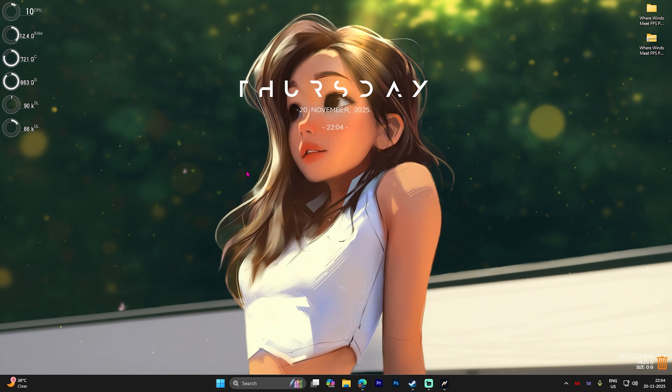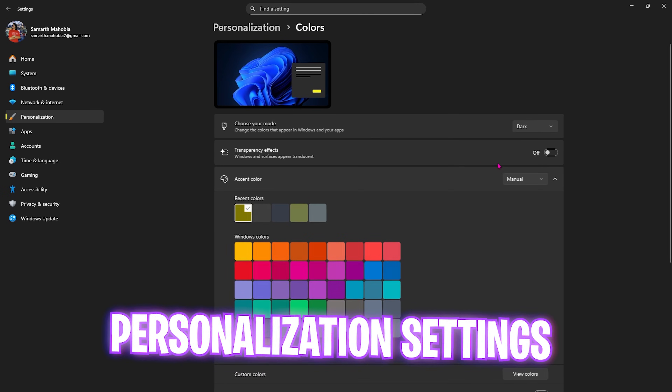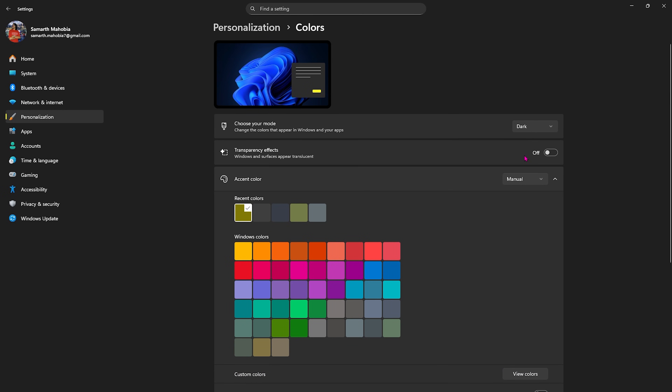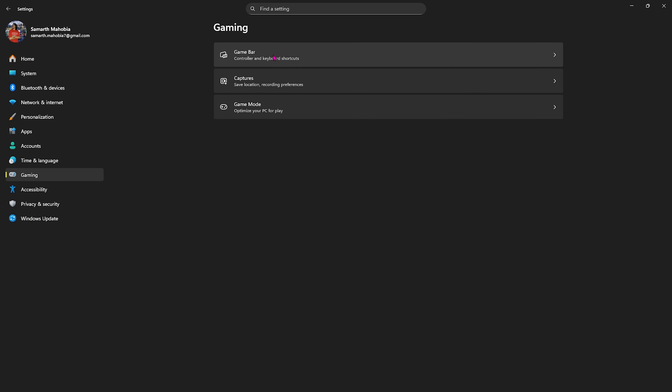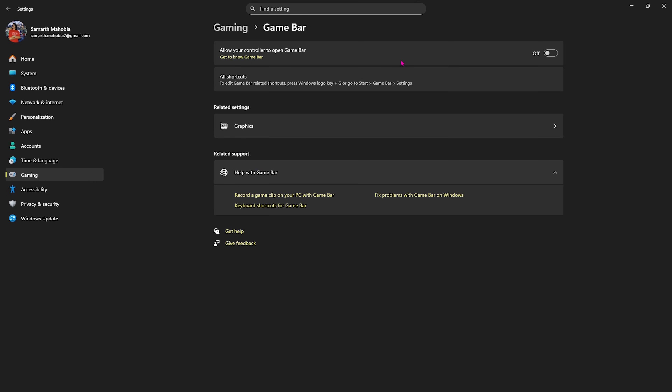First up is the best Windows settings. Open up Settings on your PC, click on Personalization, then Colors, and disable Transparency Effects — this will remove translucent surfaces and unnecessary animations. Then click on Gaming, head over to Game Bar, and simply turn it off. This will optimize your PC by disabling that overlay service running in the background.